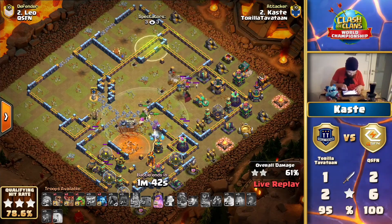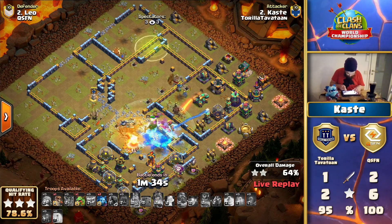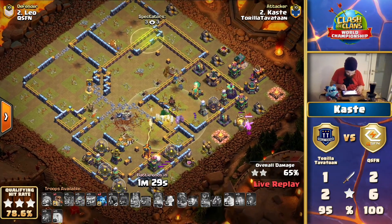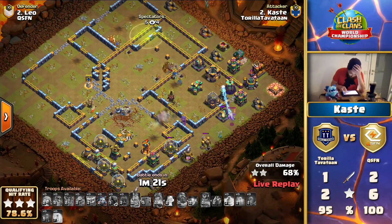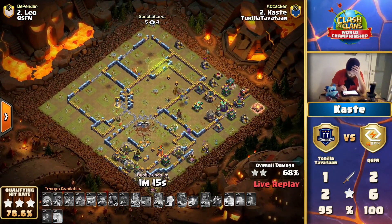Now it's all about the back end, which looks kind of scary because the queen on defense is staying alive. The attack is falling short at the end and the percentage is really not looking good. Unfortunately - we were thinking it was starting out really strong but it finished with a low 68%. The outside buildings really started to pick things off, and the log launcher coming across opened into the town hall, but that scattershot to the far right was a problem.